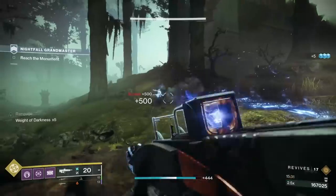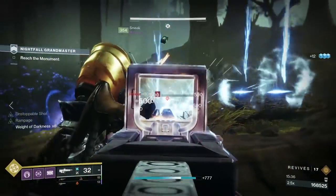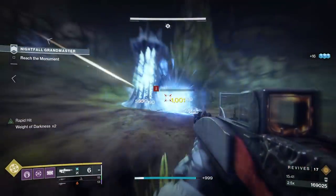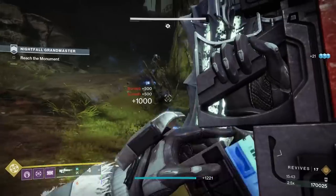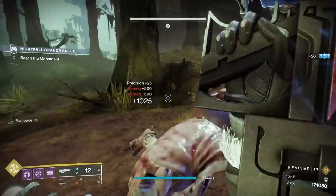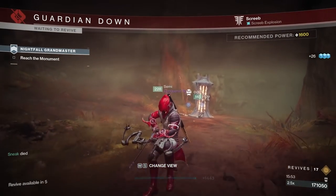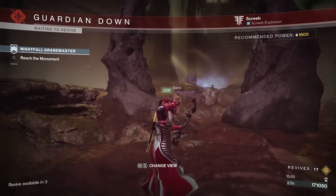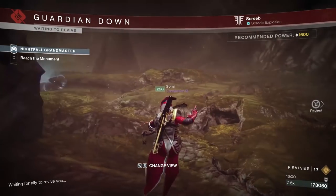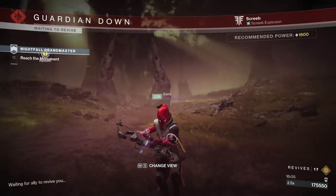I ran this with no Hunters and if you're doing that, you want a Stasis Warlock. You should probably just be on a Stasis Warlock anyway, regardless of the Hunter situation. I'm not going to recommend Well of Radiance because the boss will absolutely kill you right through the Well and it's going to give you a very false sense of security. Nova Bomb is acceptable if you want to do some sort of Controverse Hold grenade weakness play, but I think Stasis is a much safer route — double Stasis is going to make it that much easier.